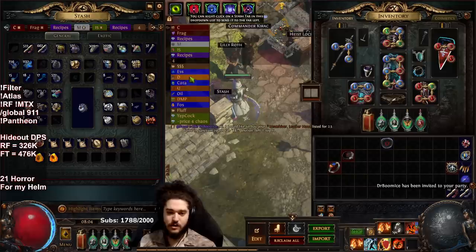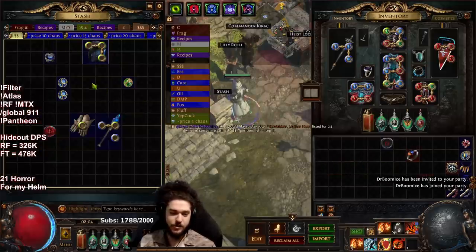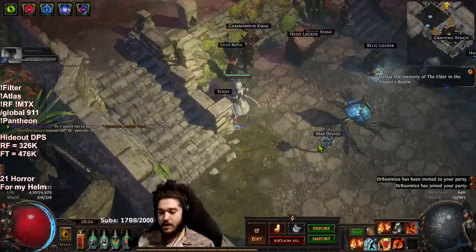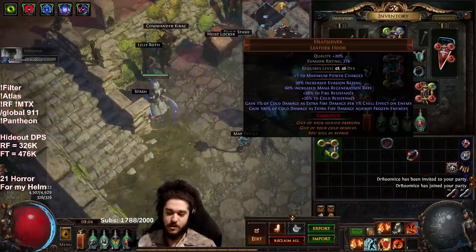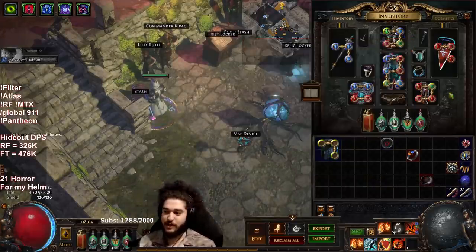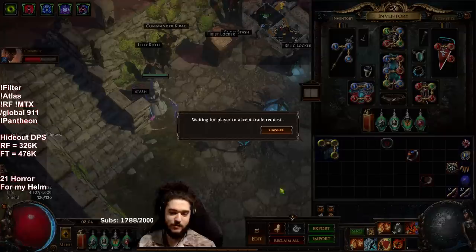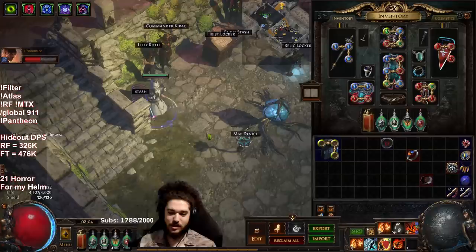We got a quick sale — we ran a vault temple map and if you guys know anything about vault temple it poops out a bunch of corrupted uniques that oftentimes do have an implicit. So that was 2.5 divines for pure RNG. That's my legacy of fury — thank you very much. I forgot to go on DND, that is such a beautiful sale, first sale of the morning.